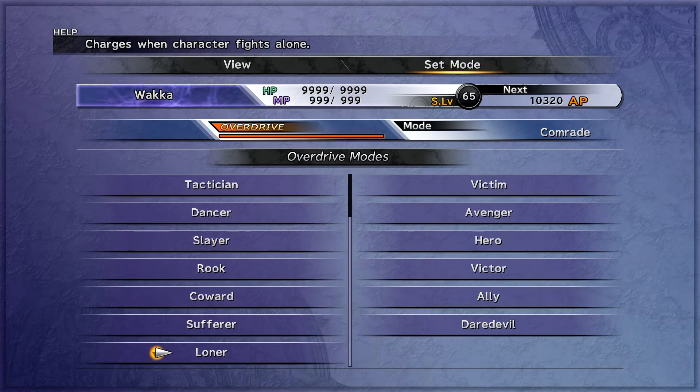Finally, we have Loner. This charges every time your character is the only one in the fight — like that one story battle with Kamari, or if both other characters are knocked out or ejected from the fight. Every turn it'll charge your overdrive gauge by 16%. Not my favorite. How often am I really having characters by themselves? Oren learns it very quickly — only 35 turns when he's alone. But Yuna learns it the slowest at 180 turns all by herself. That's a lot of turns.